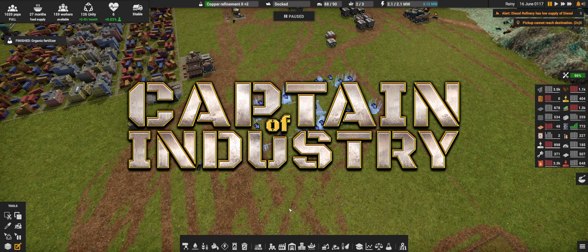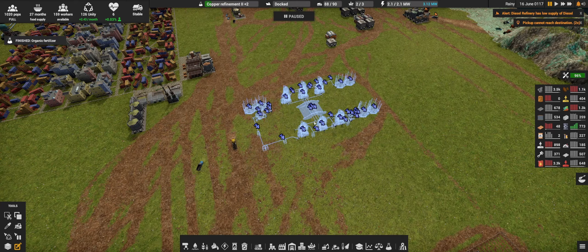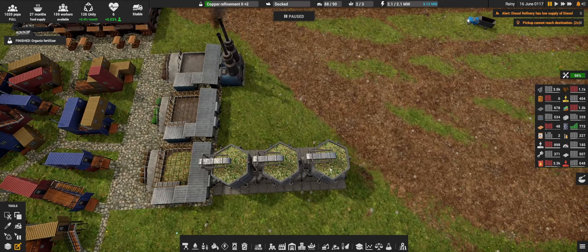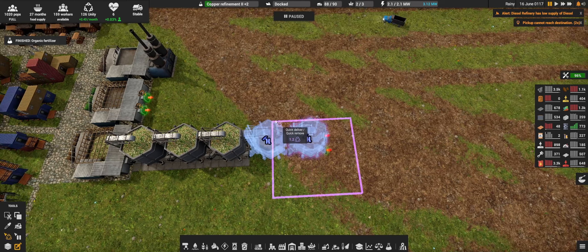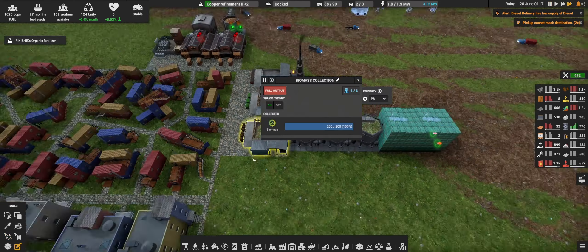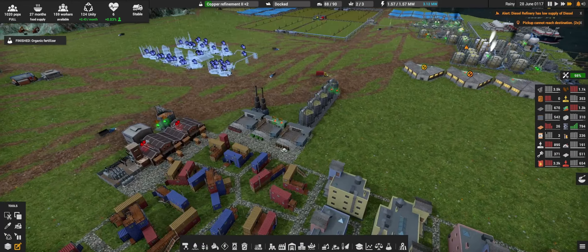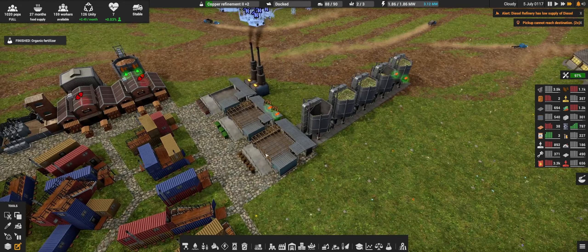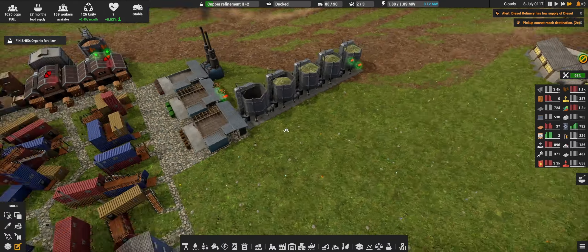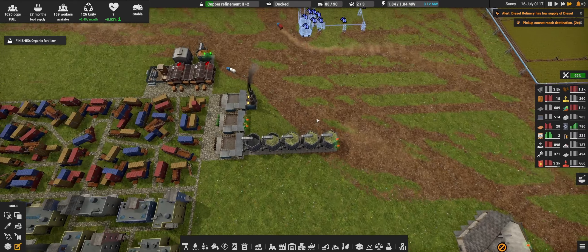Hello everyone and welcome back to Captain of Industry. Before we continue with this design, I just noticed that we are in desperate need of more storages here for biomass. I put down two more because the town is filling up. Any excess rubbish will just go into the burners, but I would like to keep this one going because it will come in handy for the fertilizers.